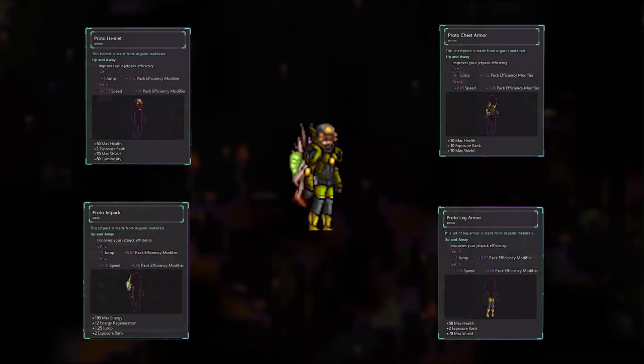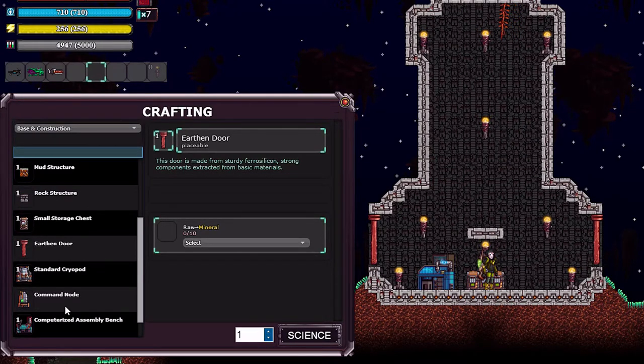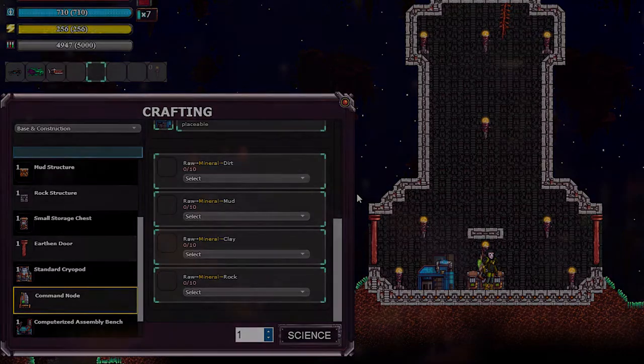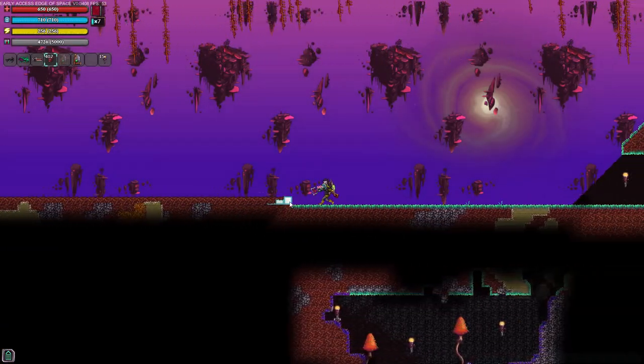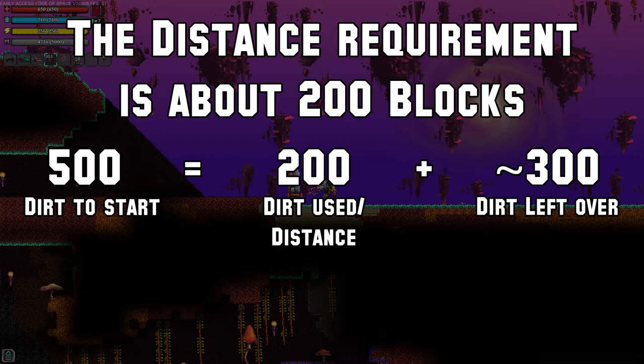Once you've put on your new armor, all that's left for us to get settled in is to put the finishing touches onto our base. With the level 2 upgrade to base construction, we're now able to create a command node. This will allow you to power up a couple of future buildings later on, but the main purpose for now is to teleport you between any nodes you place. The only requirement is that these nodes be placed a certain distance away from each other.